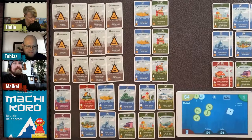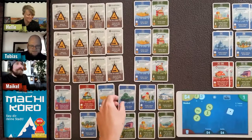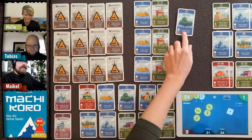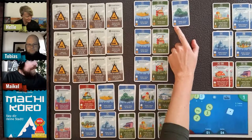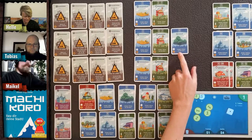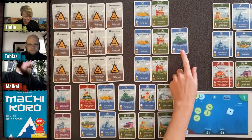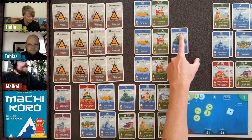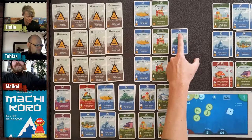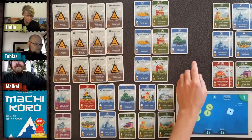Tobias decides to buy the forest. It's expensive at three coins and you only get one coin back, but the five is rolled quite often so it's quite strong — and even stronger with two dice.